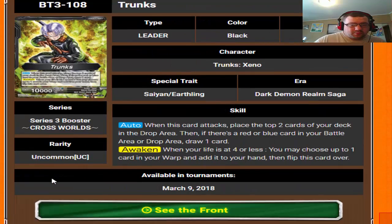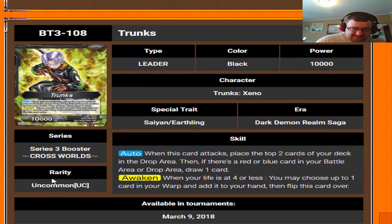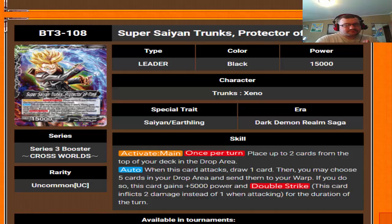Moving forward, we have one other leader we're going to go over, which is Trunks. When this card attacks, place the top two cards of your deck in the drop area, then if there's a red or blue card draw one card — so a similar auto on the front side to Mira, and a similar awakening as well. When we flip it over we get Super Saiyan Trunks Protector of Time, who has active main once per turn: place up to two cards from the top of your deck in the drop area. His auto is when he attacks you draw one card, then you may choose five cards in your drop area and send them to your warp — if you do, this card gains 5k power and double strike. Holy crap, this card's good.